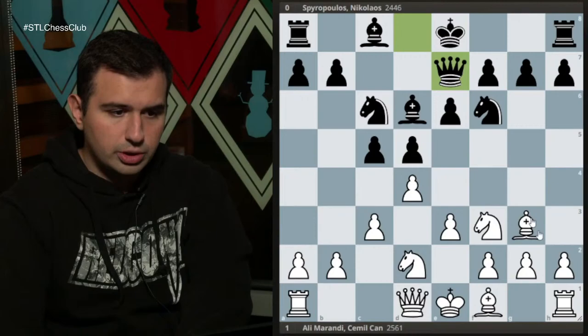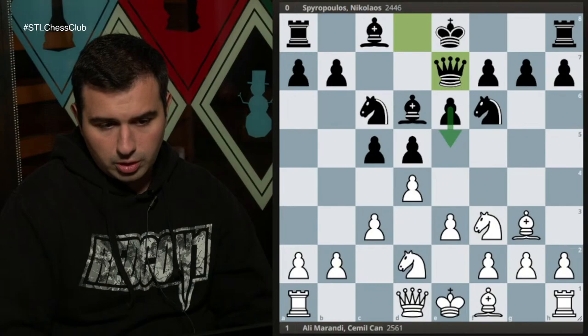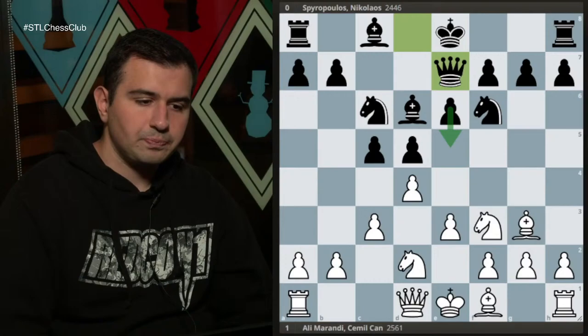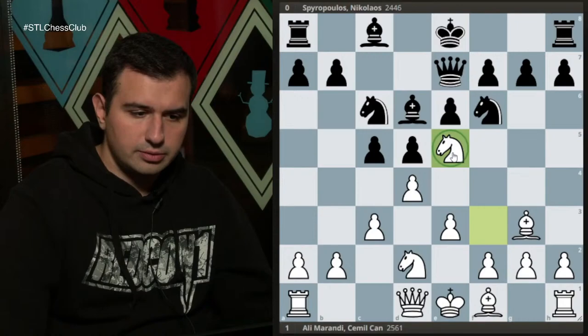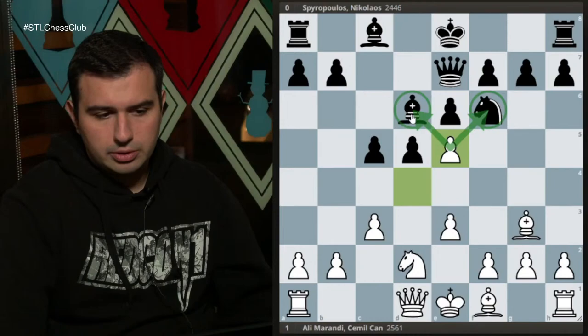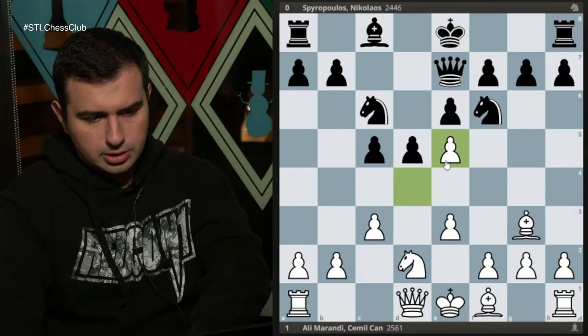My opponent played Qe7, preparing the move e5. The immediate question is: what do they want to do? They really want to go e5, so how do we deal with that? I have two different moves — I can play Bb5 pinning the knight, or what I did: I played Ne5. If you take with the knight, it's a very bad blunder because after dxe5 that's a fork and my opponent will lose a piece. If you take with the bishop, the game goes on.